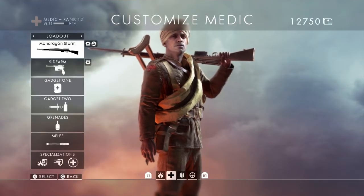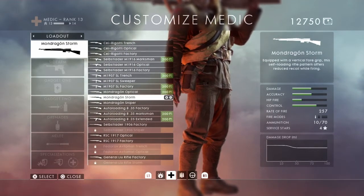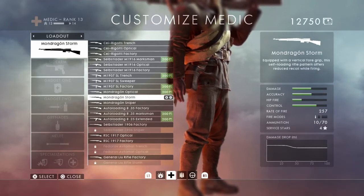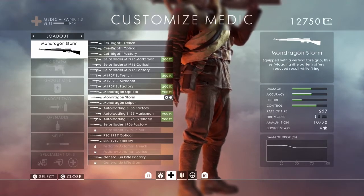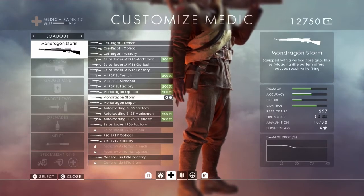This is the best medic loadout to make you the perfect medic in Battlefield 1. Rifle: Mondragon Storm. Why? You've got 10 bullets in a clip, 3 bullets to kill someone. It's perfect — it's got the overall goal balance for accuracy and damage from close range to far range. Other rifles may have 5 bullets, but the accuracy and damage just doesn't weigh up as effective as the Mondragon.